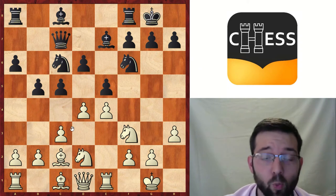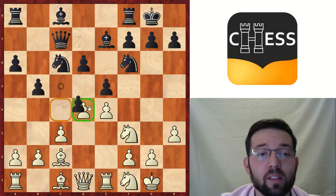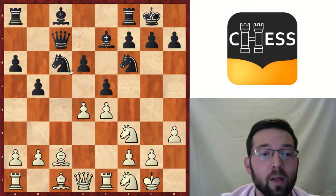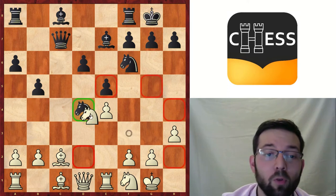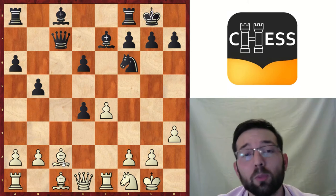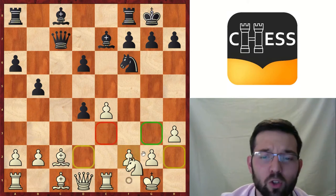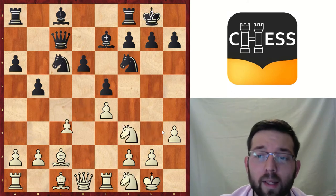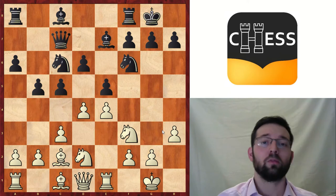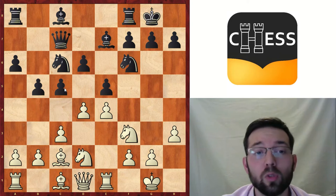The point is that White cannot keep the tension with Nf1, because after cxd4, cxd4, Nd4, exd4, after Qd4, the Bc2 is hanging and the position is more or less balanced. White should play something like Ng3. So White now should make a decision to play d5 or to take on c5.